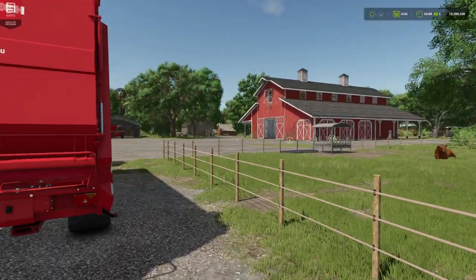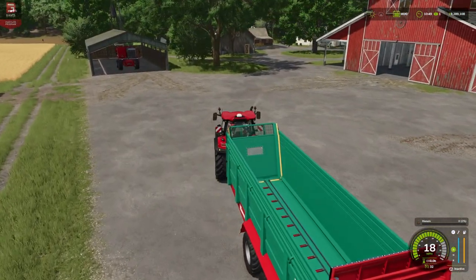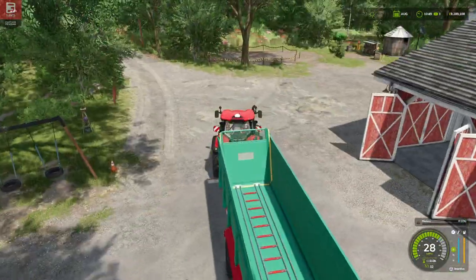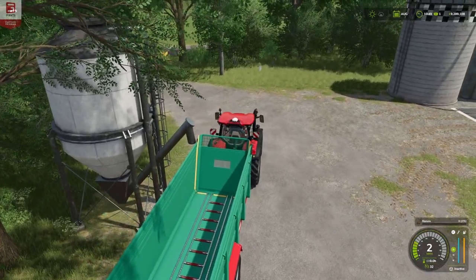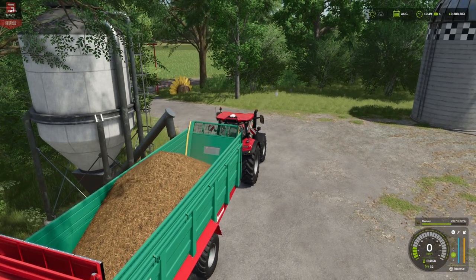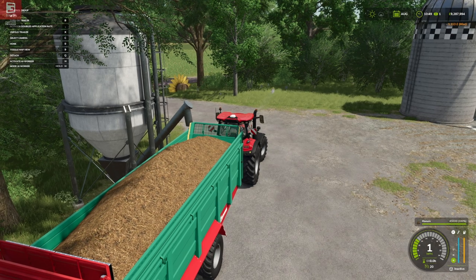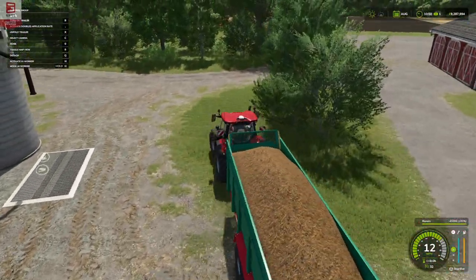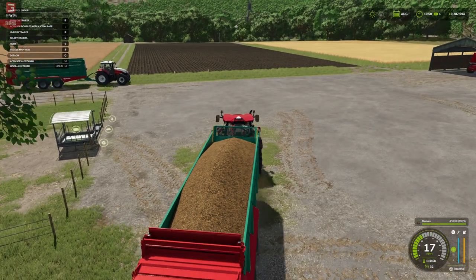Let's jump in and get it working — we've got a field that could do with some muck on it. Our cows aren't producing any manure at the moment, so I do have a buy-all trigger that should allow us to purchase some manure. We'll fill up on manure — lovely job. You can suddenly feel the extra weight; 45,000 liters of manure is going to weigh something.